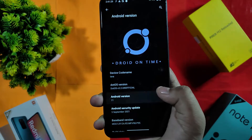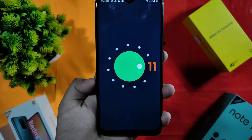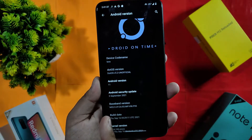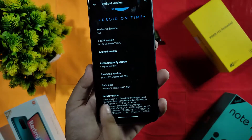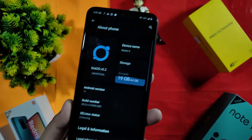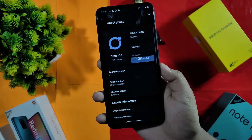It is running on Android 11, though its theme looks like Android 12. The security patch is September 5, 2021, build date is Thursday the 16th, kernel version is Pisa, and the SELinux status is enforcing.